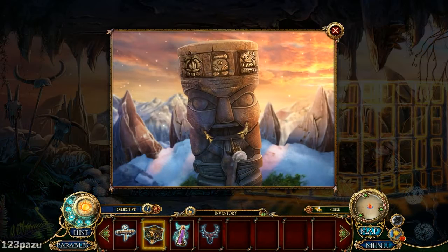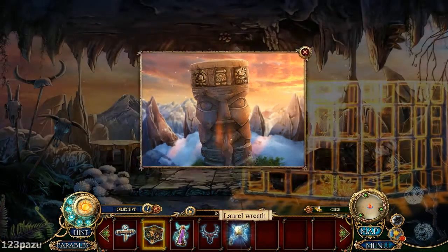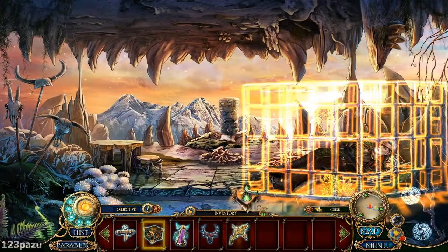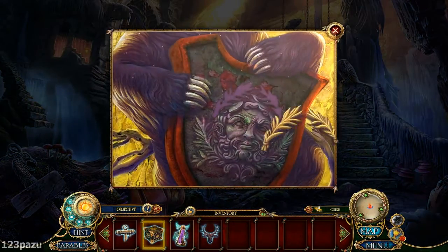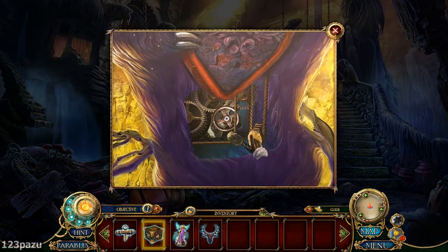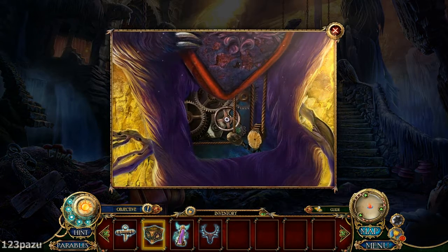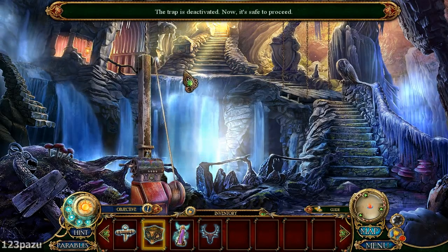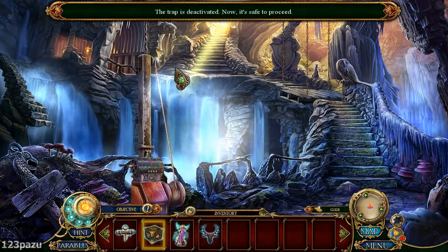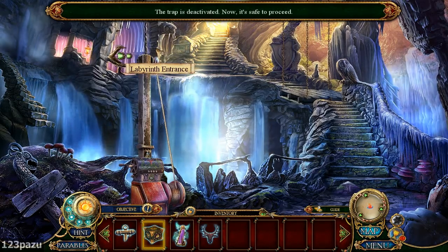The totem's mouth opens. Laurel wreath — yes. Perfect timing. There's a valve. We activated this mechanism. We moved the trap — it's deactivated. Now it's safe to proceed into the labyrinth.